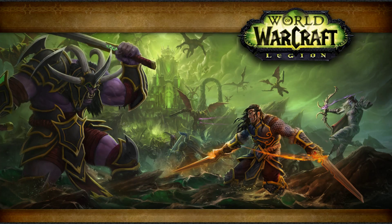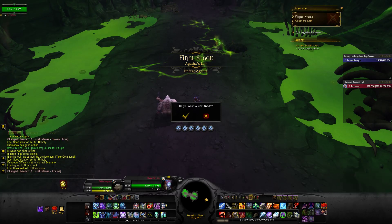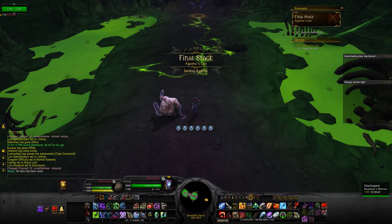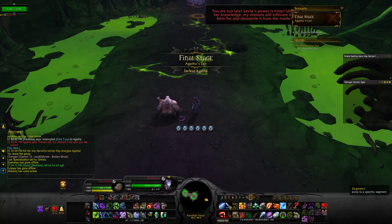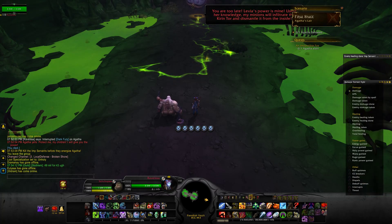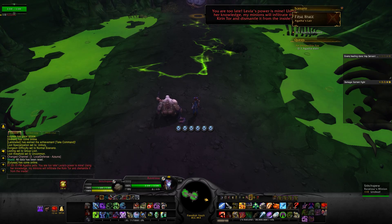Agatha is a fairly challenging solo encounter with several moving parts you definitely always want to be aware of. The mechanics for the first half of the fight pretty much just repeat over and over, so once we get towards the second half we'll start seeing some changes to the formula that make things a lot more difficult. In general, this fight is more about correctly prioritizing adds over doing the most face DPS to the boss that you can. It can be very difficult to recover if you spend too long focusing on the wrong things.